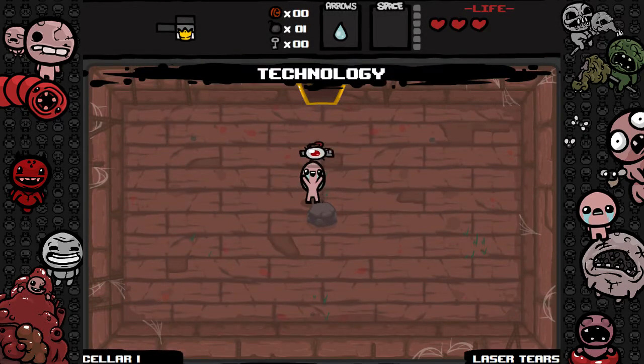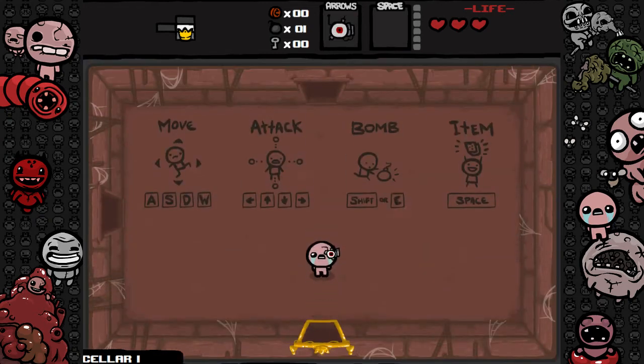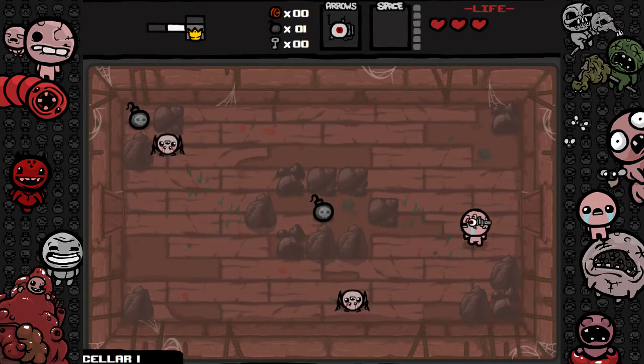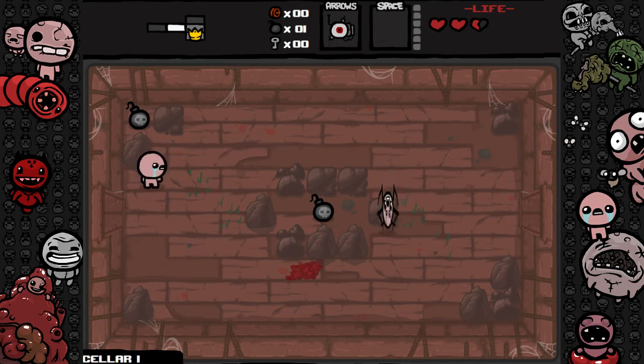We find Technology — that's a nice item to start with, not too bad. Let's go into this room. These are the basic spiders, not that bad, but I still manage to take damage from them for some reason.